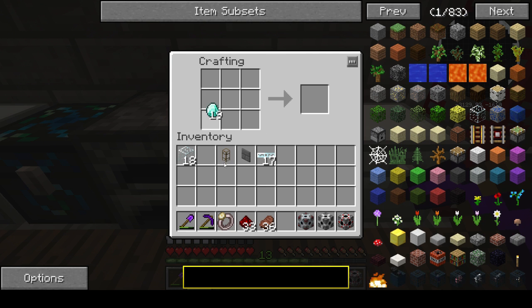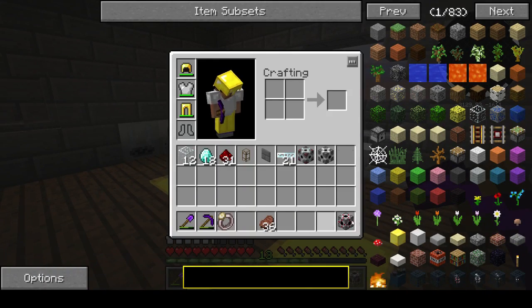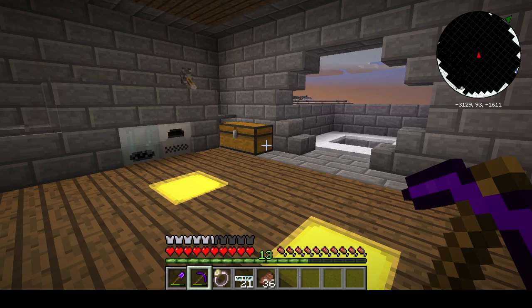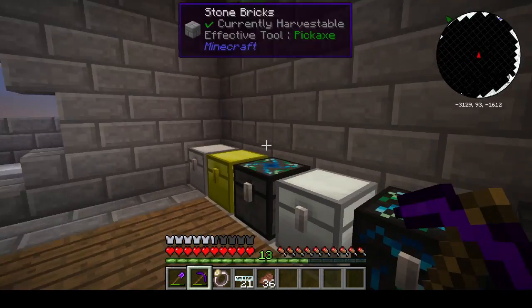Glass fiber — thankfully we don't need a terrible amount of them. Something like 20 should do. I'm gonna go do that now. I might take my wrench — is it a pickaxe? I'll take the wrench out.